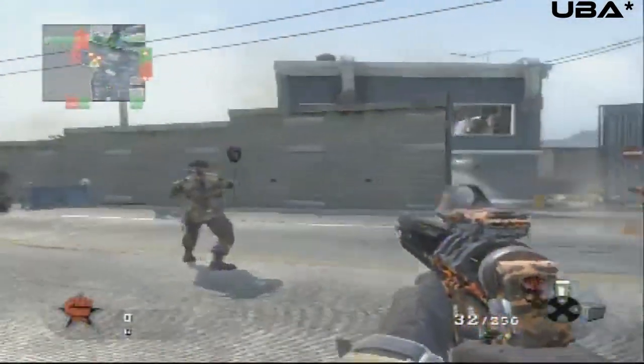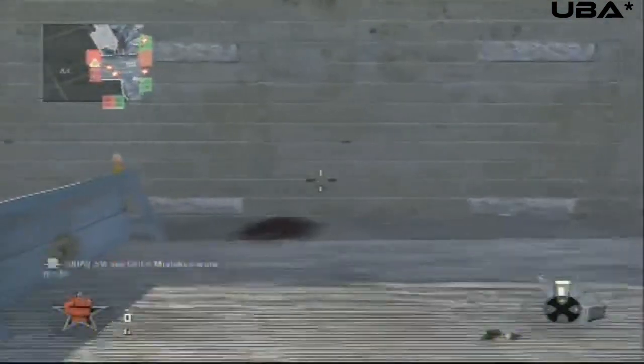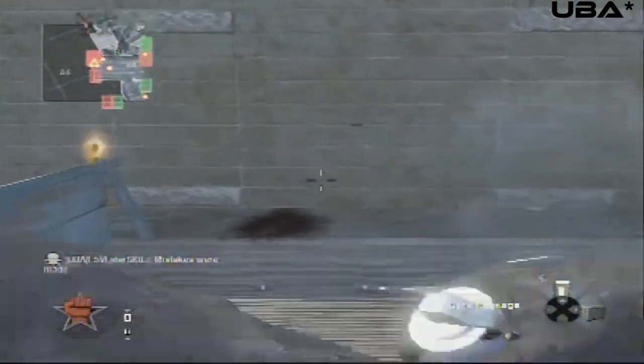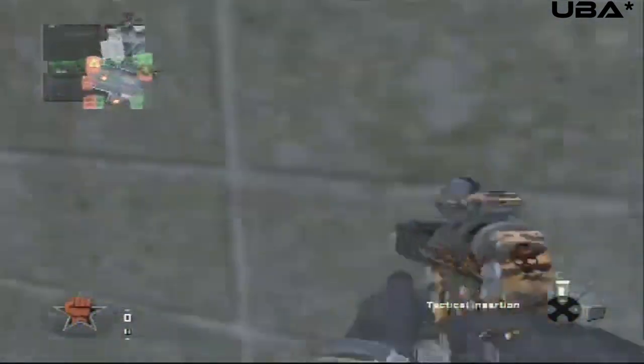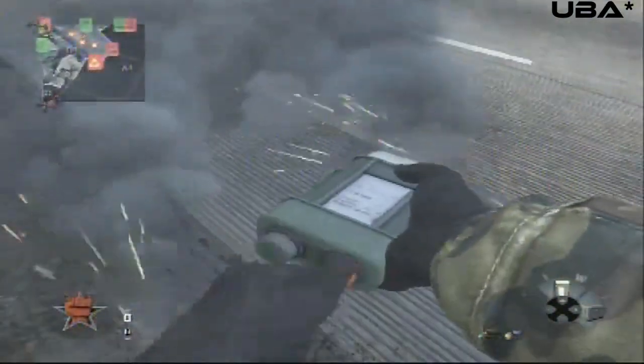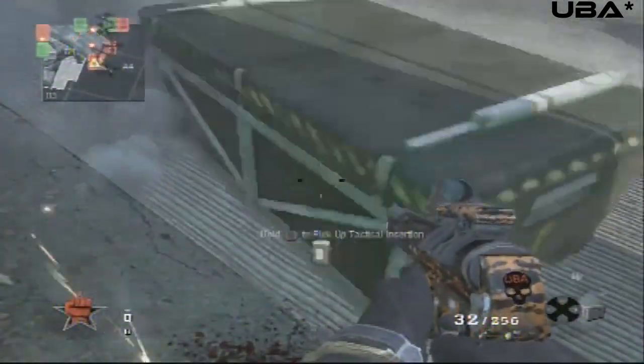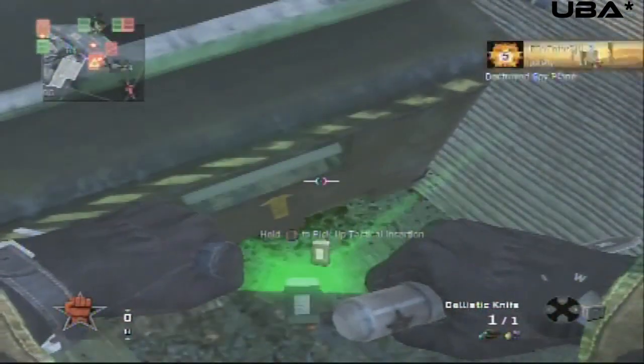Hey everyone, it's me ps333. Here we are today on Convoy, continuing the Black Ops glitching series. We begin at this corner as always. We're going to start out by getting outside the map, and then later on we'll be showing you all the stuff inside the map like secret rooms and all that cool stuff.